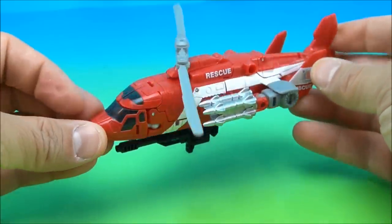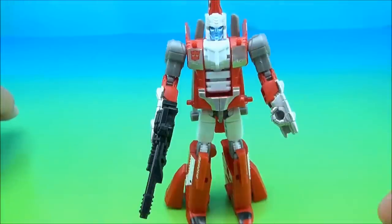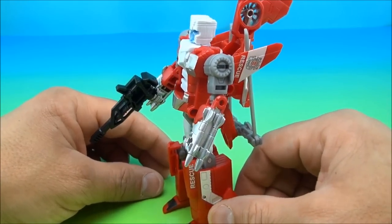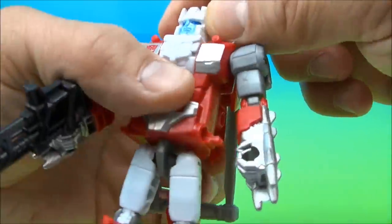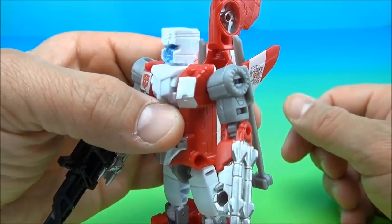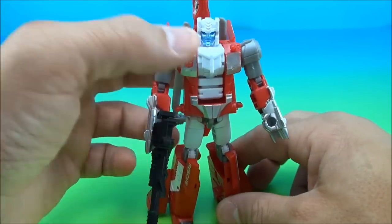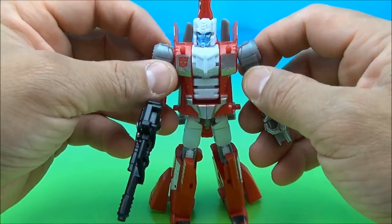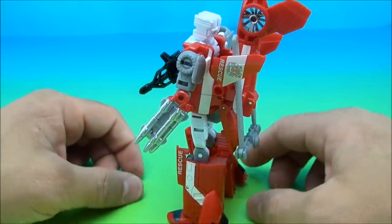In robot mode, he's a very cool figure — I'm liking it quite a bit. Love the color scheme: the red, the silver, the gray, the white — all looks really good. He's got a blue face, which I'm pretty certain he had in G1. However, I thought Blades had a face mask — one of those typical Scramble City combiner face masks with no mouth — so I don't know if I like the open face. Maybe I'm wrong; you tell me — does Blades in the G1 continuity have a face mask?